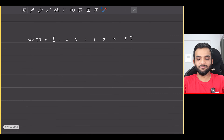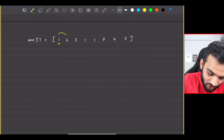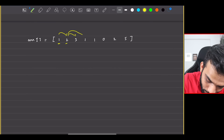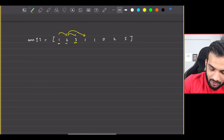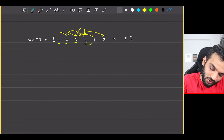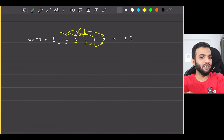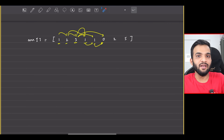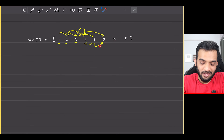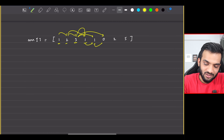Let's take another example. Starting from one, the maximum I can reach is this place. Starting from two, I can go here or here. Starting from three, I can go here, here, or here. Starting from one, I can only go here. From zero, I cannot go anywhere — I stop there. I tried all possible combos; you cannot cross zero, thereby it is not possible.